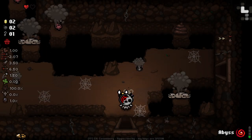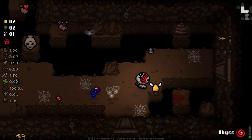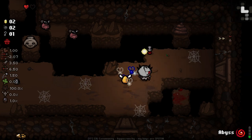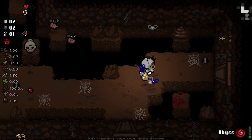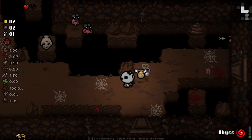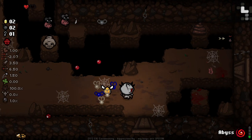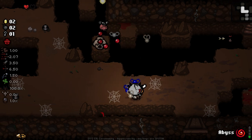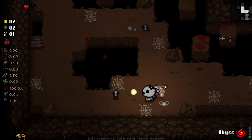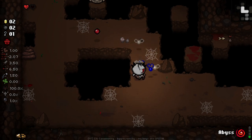I was hoping to get a red heart and a soul heart pretty darn sharpish. This is a room that I'm not enjoying. These little fuckers — especially with the webbing here, I really do not like my prospects of not getting hit in this room. Why's the knockback on these little buggers so high?